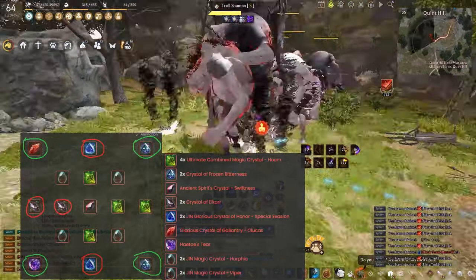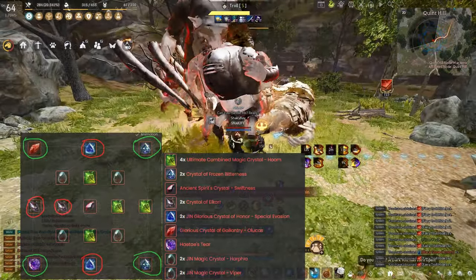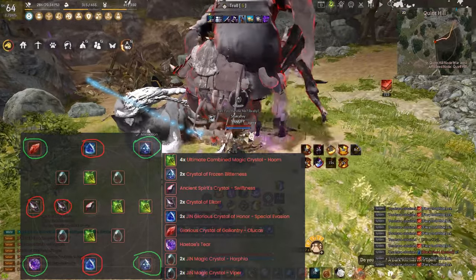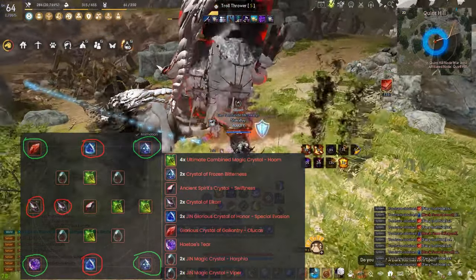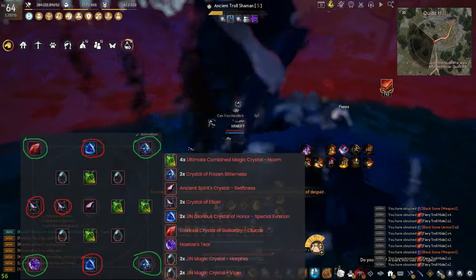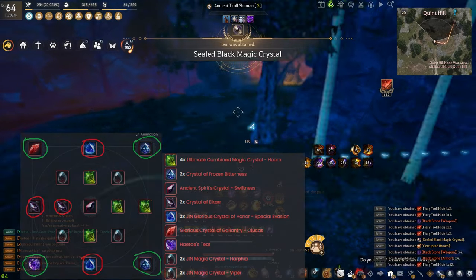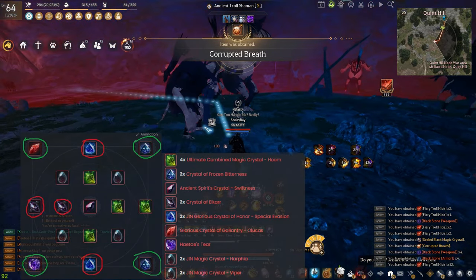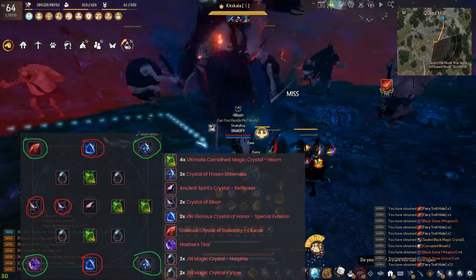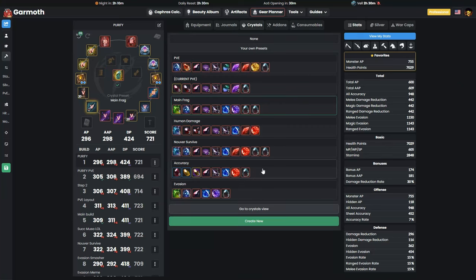Since everyone is using those crystals, your next best bet is Gin Vipers for accuracy — everyone needs them. For the helmet crystals it's a give-or-take: either pop two Corruptence or two Gin Harpias. If you're abusing evasion, run two Gin Harpias. If you're a human damage DR player trying to slay people down, pop Corruptence somewhere in the build. Whatever isn't highlighted can be interchanged — I'll show examples of other builds that work really well.